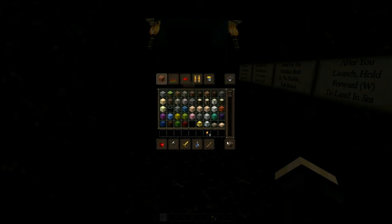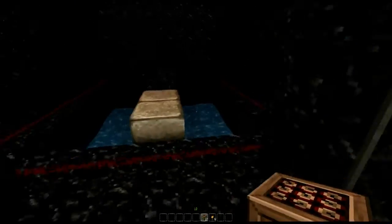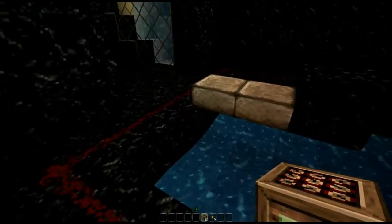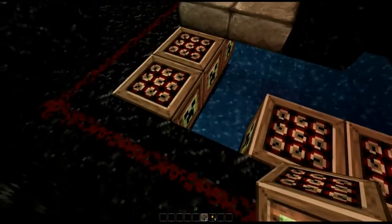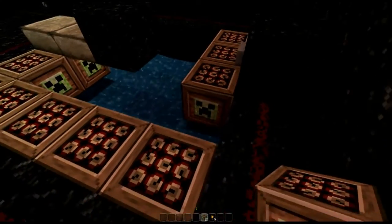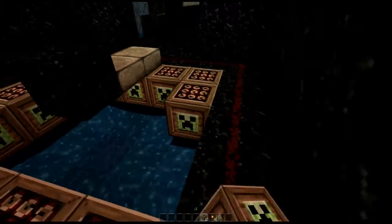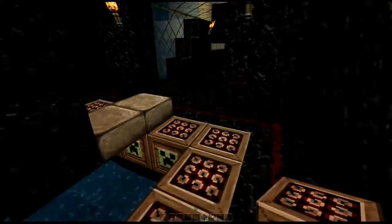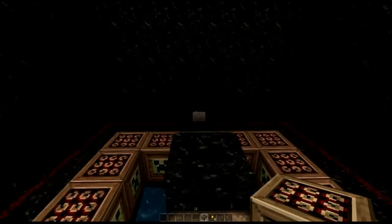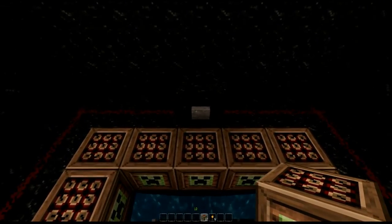I'm going to load it up for the next trip. I'm in creative mode right now, as you can see. Loading it is simple — start under the half slab and then load it up around the edge. There's water underneath to prevent block destruction, and it also prevents you from taking too much damage.